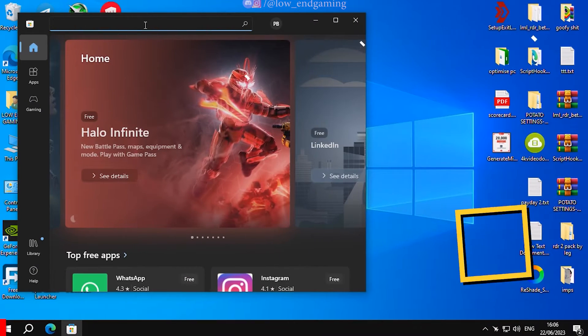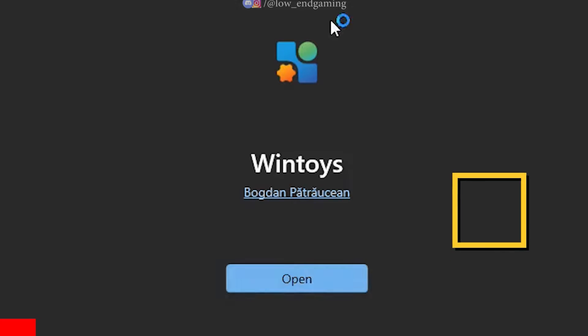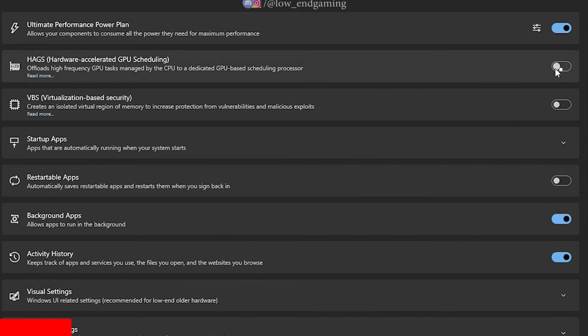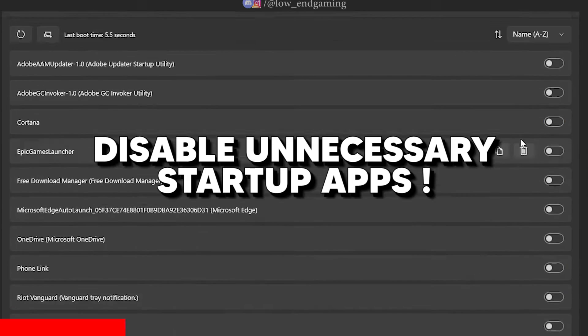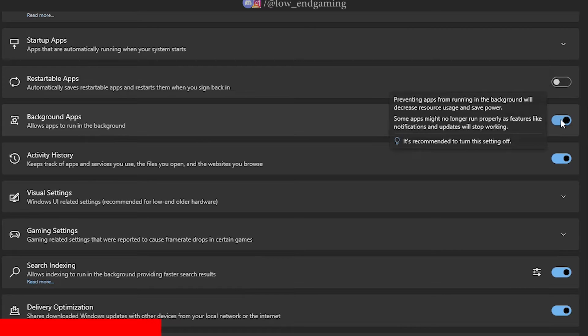Open the Microsoft Store and search for WinToys and install it on your PC. This is the safest and easiest way to optimize your PC for gaming. Open it and first go to Boost. Follow me and do as I do. Turn on Ultimate Performance Power Plan, enable HAGS and turn on VGS. In startup apps, disable all the unnecessary applications, disable Restartable Apps.